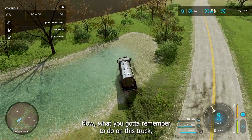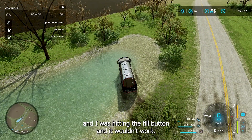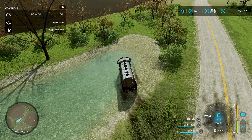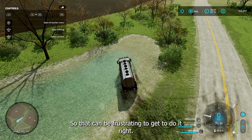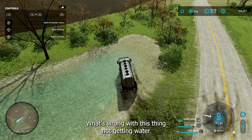Now, what you've got to remember to do on this truck — when I first got it I couldn't get it to fill up. I was hitting the field button and it wouldn't work. You have to go here and say 'open cover,' open those, then hit the field button and it will fill the truck up. That can be frustrating if you forget.